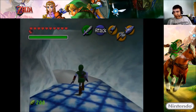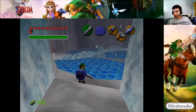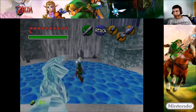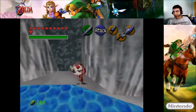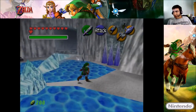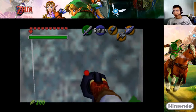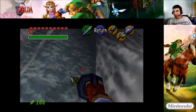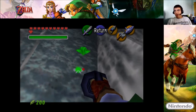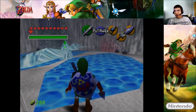There we go. So here are these silver rupees, which are pretty new at that point. What you want to do — they serve a purpose in progressing in the dungeon. If you collect all five of them, you will unlock a door in there.